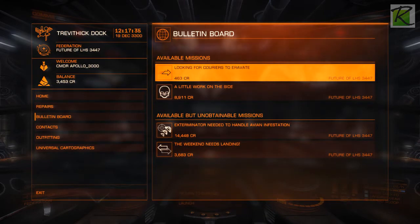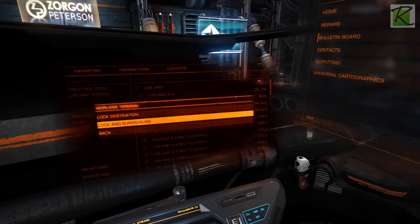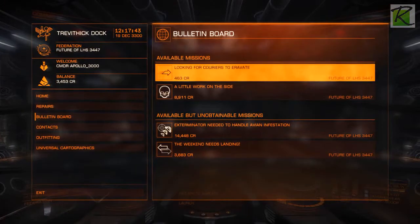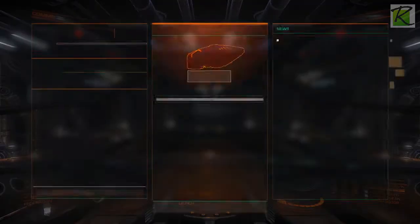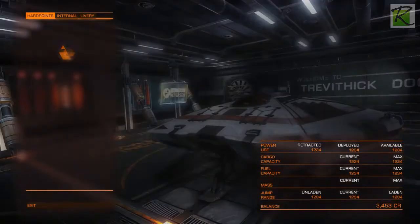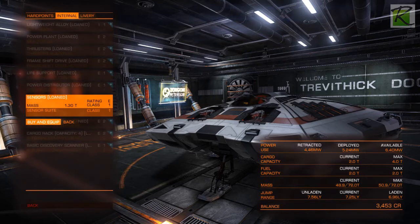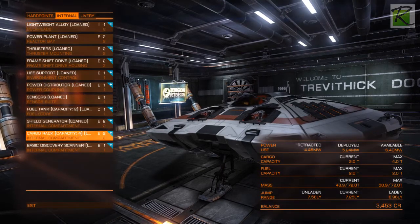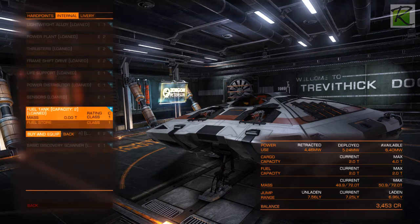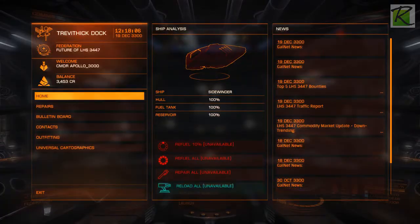Let's do that mission. But first let's go get the Eagle. Let's check the starport services real quick for any fuel scoops. Internal sensors - there's nothing available at this station. Can I buy bigger fuel tanks? Never mind. There's nothing interesting for items here.